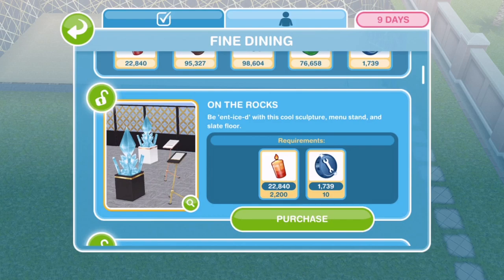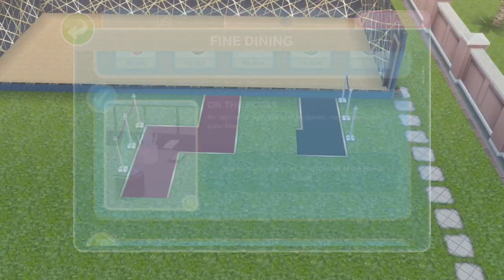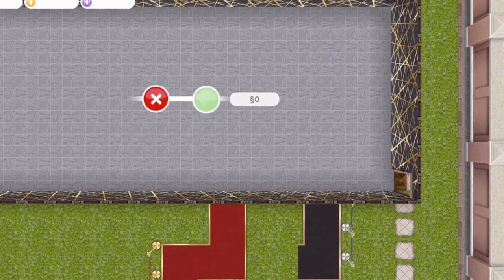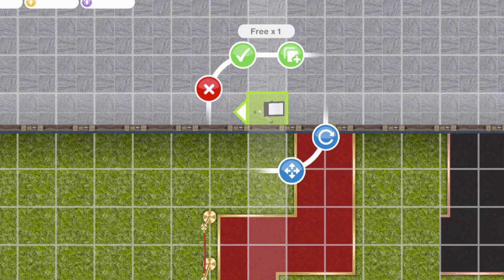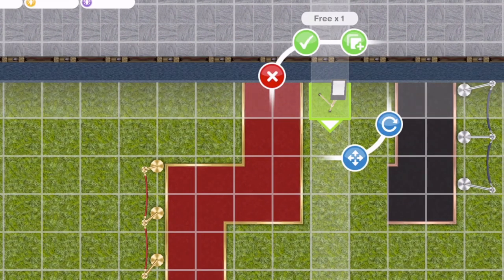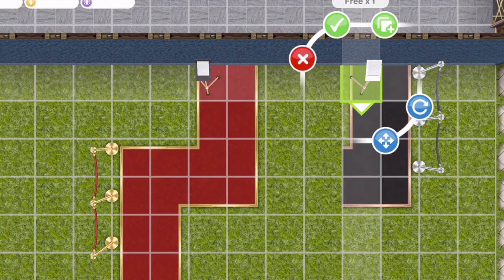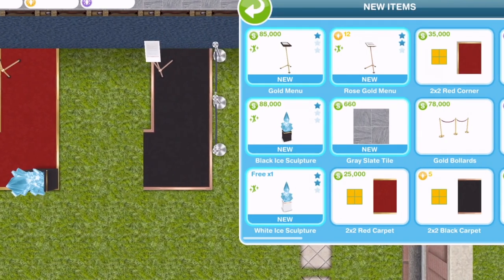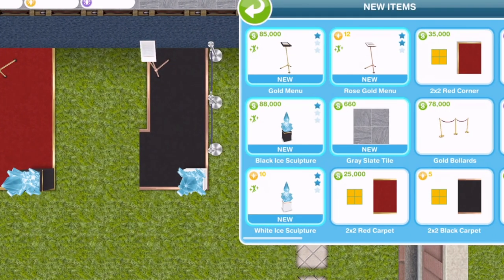The next thing we unlock is On the Rocks. These can be found in the decorations and floors section of the home store. We get five things here: gray slate tile, a gold menu, a rose gold menu, a black ice sculpture, and a white ice sculpture. There are the prices as well. We'll take a look at any interactions with these after we've unlocked everything.